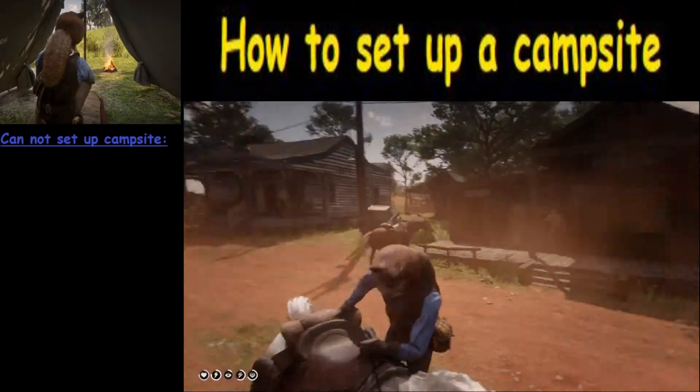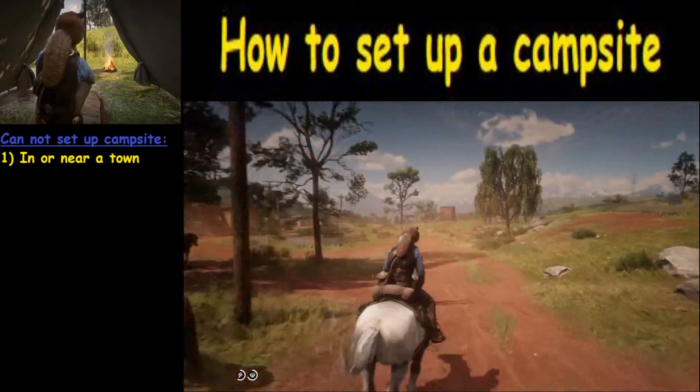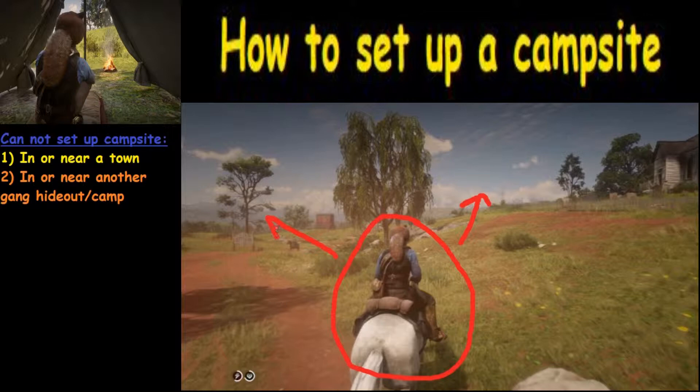There are a couple of situations where you cannot set up a campsite. First off, in or near a town you cannot set up a campsite, so we're going to have to leave this town to set up a campsite. Secondly, in or near another gang hideout or camp — whether you know it or not — if you're near another gang hideout, you can't set up a campsite there.